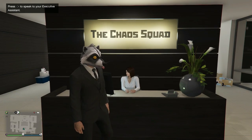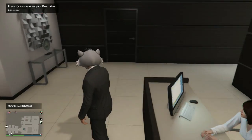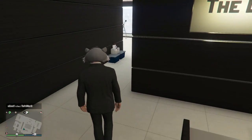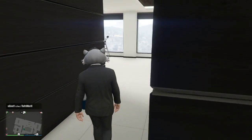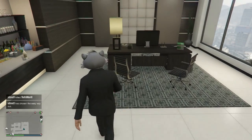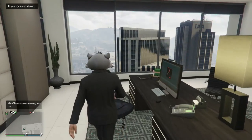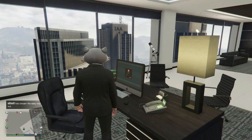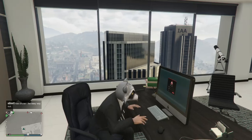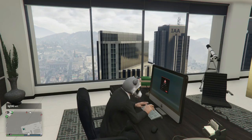Hey, this is Master of Chaos, and today I want to show you how to buy a warehouse on the GTA new DLC. All you do is go over to your computer after you buy an office, sit down — really simple and easy to do — and push X to access your computer.